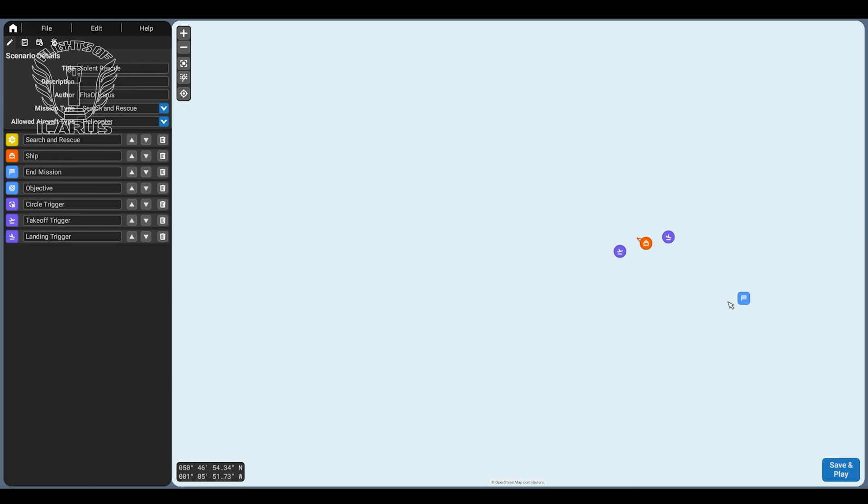Now we need to create connections between the triggers and events. I like to work backwards from the triggers because that makes it easier to work out what needs to happen to get the intended outcome. We want the end mission event to be triggered by the landing trigger. If you hover over the landing trigger you'll see a little arrow point — this lets us select a trigger event, in this case called 'landing'. Select the trigger event, then select 'create connection' and you get a line that sticks to your cursor. Move your cursor over the end mission event, select 'mission successful', and now landing here will complete our mission. To drop the line, just hit the tick box.